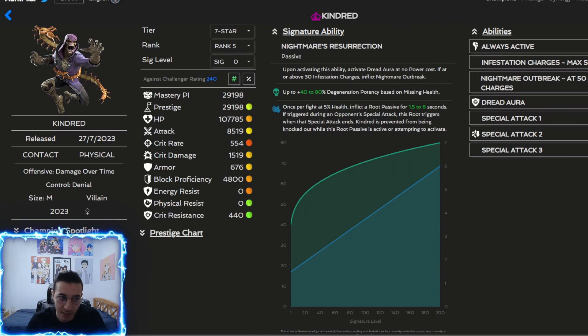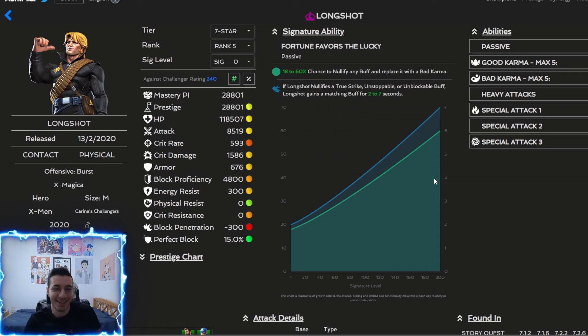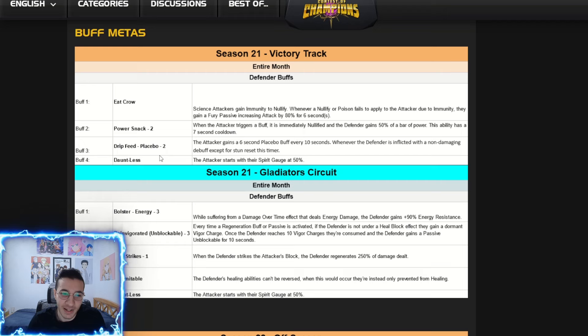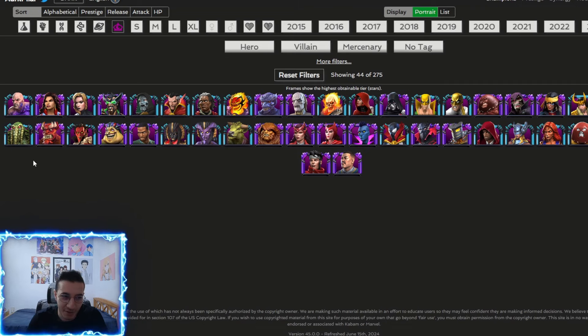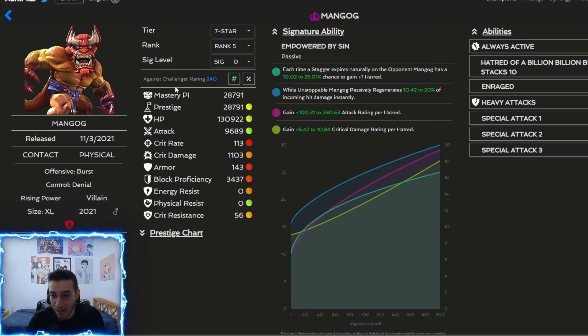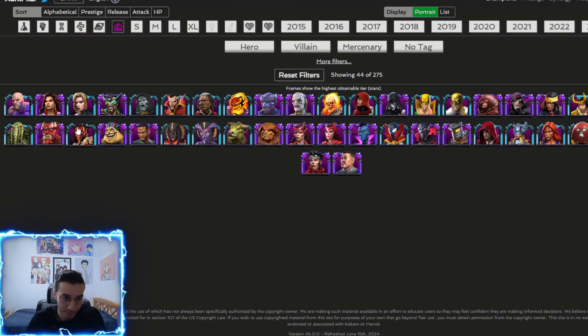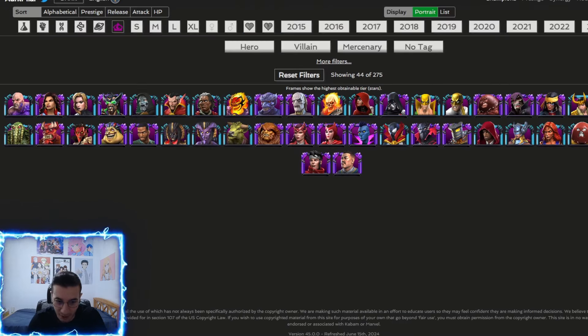Kindred is a problem with extra power gain leading to too many specials. Long Shot at high sig can easily reach sp3 because he can nullify the placebo buff on his own when power snack is on cooldown — definitely don't fight him without a science champion. Man-Thing has mystic dispersion and his own buffs expiring that place toxic portion buffs on you, which can be an issue. Gog's sp2 is tough to evade with a lot of block damage. Mephisto has his own power gain, Mojo can cause a degen if a mission completes.